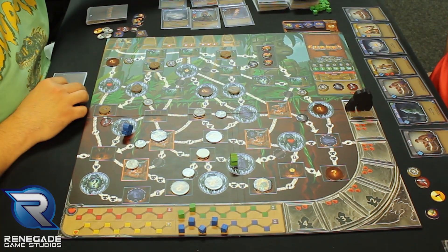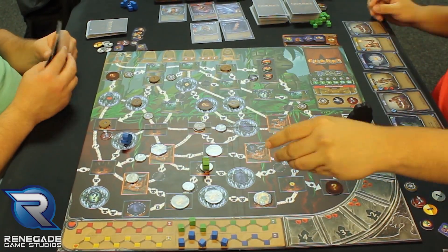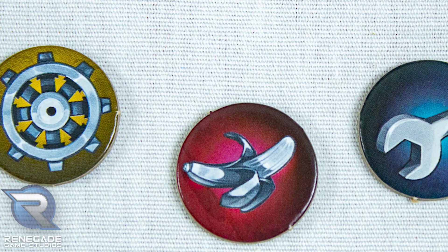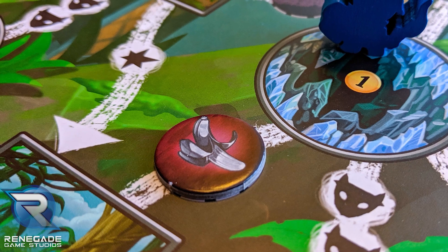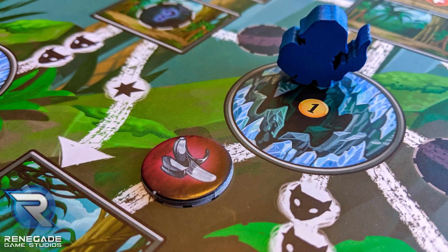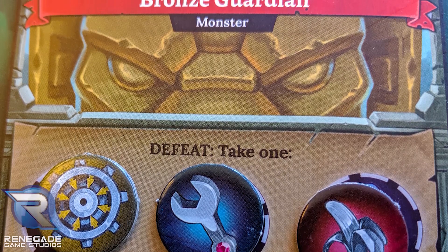What makes this one different is the board is double-sided, and on one side you have a set collection sort of aspect where you have all these little tokens — one has a banana, a gear, and a monkey wrench. As you are moving, these tokens are in between different areas, so as you spend boots to move through, you pass those tokens and get to pick them up. The amount of that token you have is squared, and that's how many extra points you get. There's also a big baddie up on the board that has one of each token — you can fight him for three swords and pick whichever token you want.